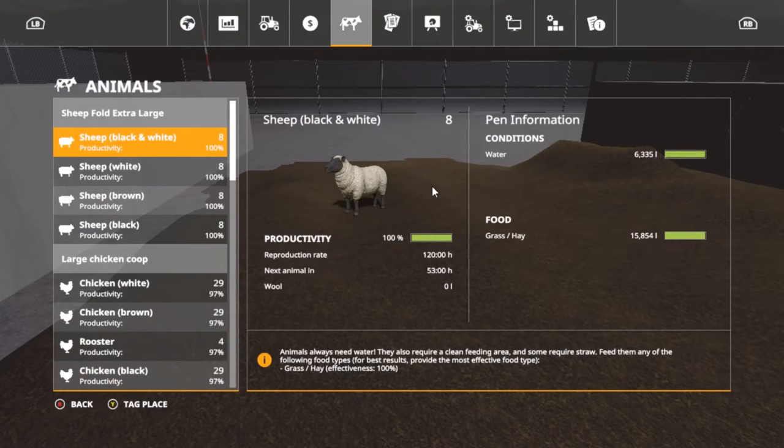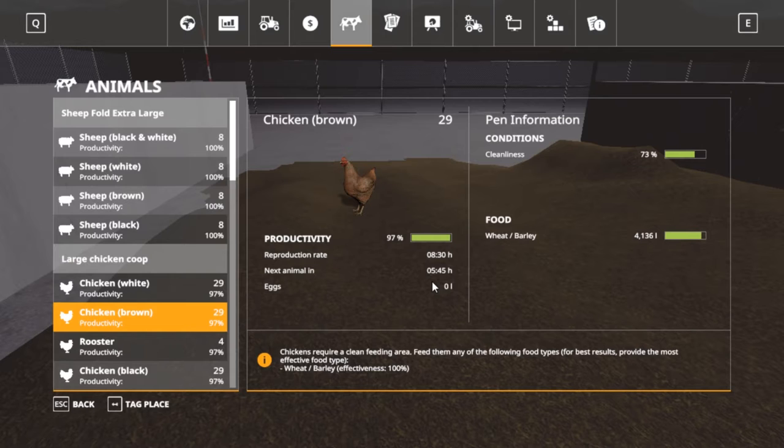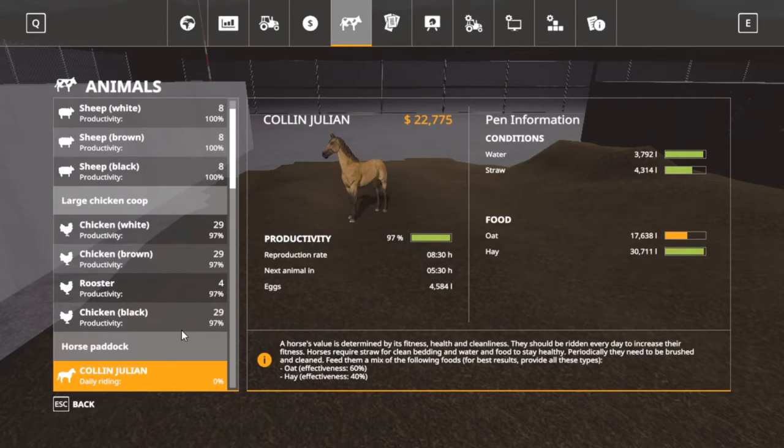If we sell our horses — and by the way, our sheep are doing pretty good. Our chickens' reproduction rate is down to eight and a half hours, with five hours and 45 minutes to the next one, so by morning we'll get another set of chickens. With one rooster, two, three — we'll get three more chickens. That'll bring things down quite a bit.